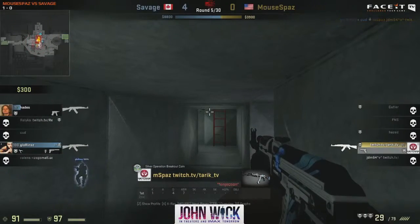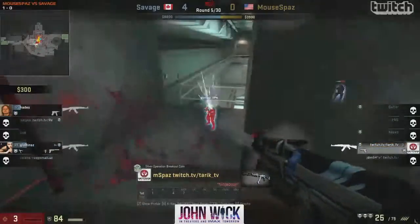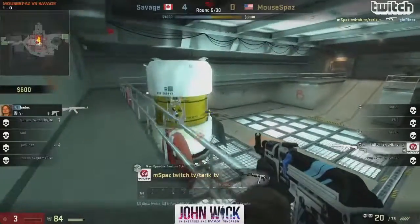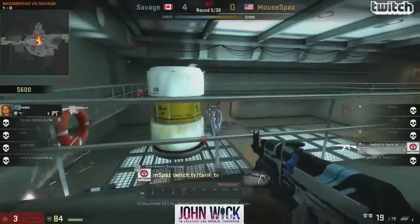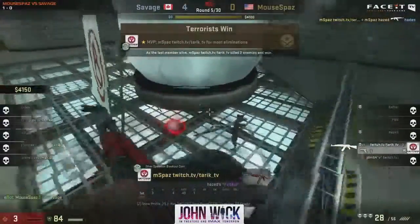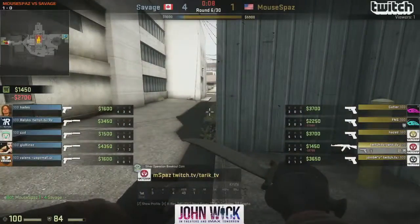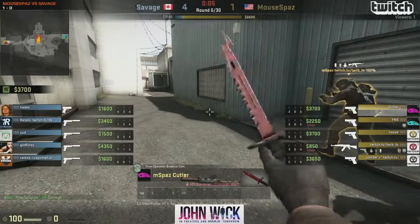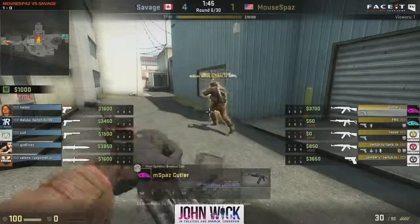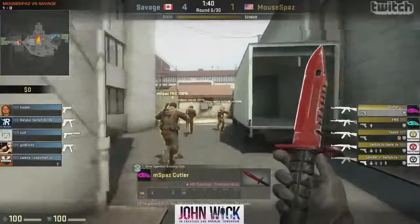It's two-on-one but they're against Tarik. We've seen him in the clutch — he's been really, really good in the clutch and can definitely clinch this round. He gets the frag on Glorins. Only three HP left — he should go for the innocent defuse. Hades is checking the wrong vent. Glorin only needed one bullet on Tarik. The terrorists get there — first T-round win here on Nuke. 4-1 Savage, losing that two-on-one situation against Tarik — to be expected. Such a great player.